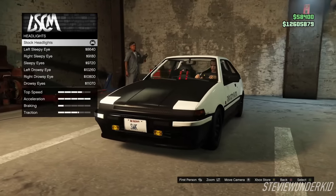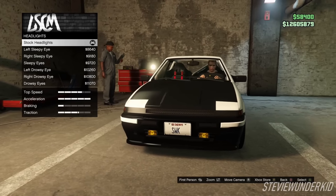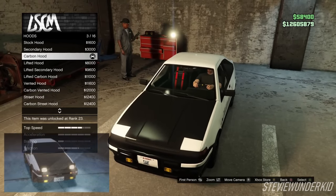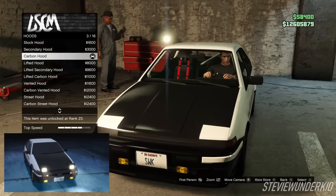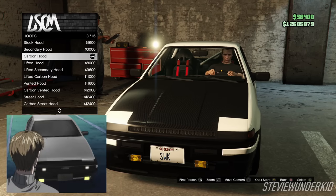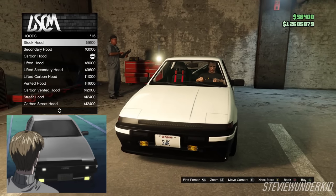Next up for the headlights, we just left the headlights themselves stock. Next up for the hood — for the Project D version of this car, we did go for the carbon hood. Unfortunately there is no way to match that to the headlights, but to be as accurate as possible to that version of the car, you're going to want to go for the carbon hood. For the earlier version, you can just leave the hood stock.